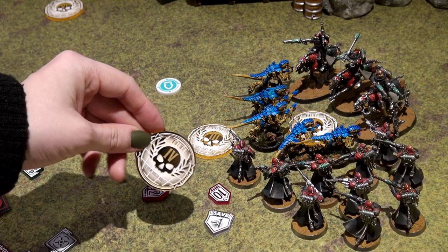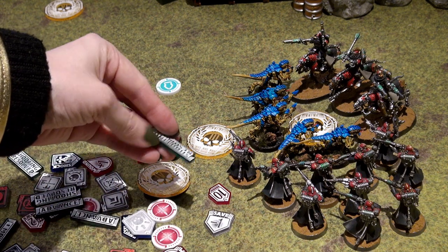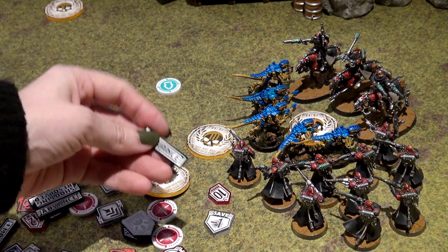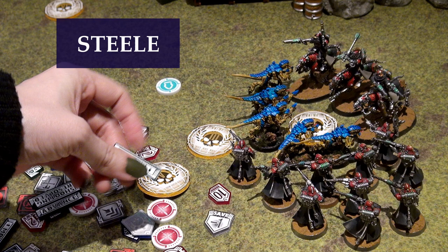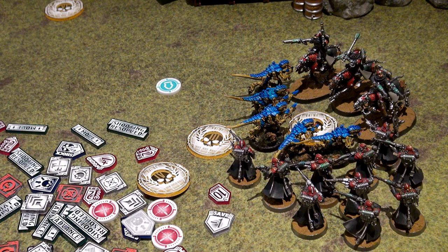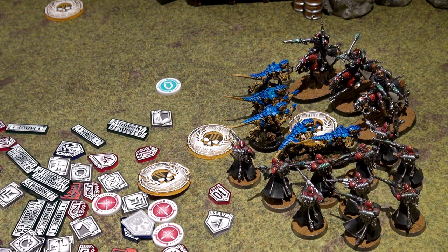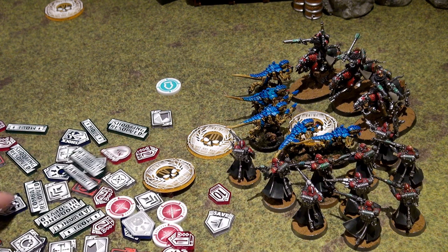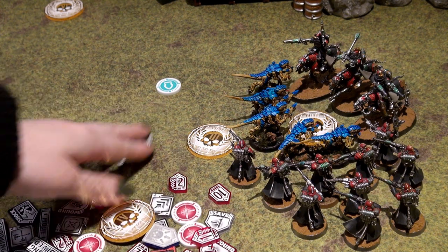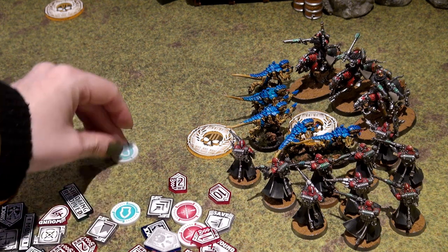Did you notice the cool tokens used throughout the video? They are from a company called Buy The Same Token, and they are offering a 10% discount to viewers if you go to the website and use the code STEEL when you make a purchase. They have objective tokens, wound tokens, battle shock tokens, plus or minus wound tokens, plus or minus save tokens, and various others that will help you keep track of your game. The link is in the description. I'm not being sponsored by them — I just think they are fantastic and worth sharing.